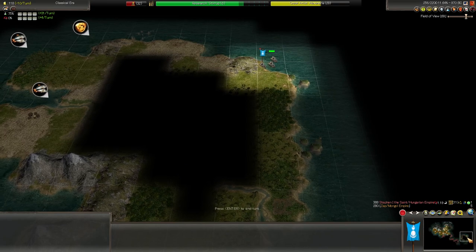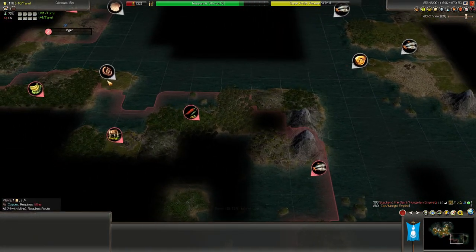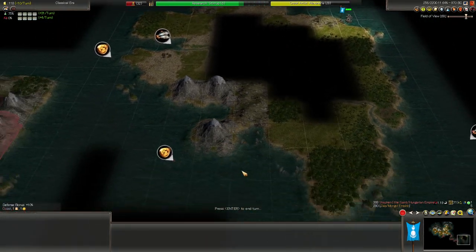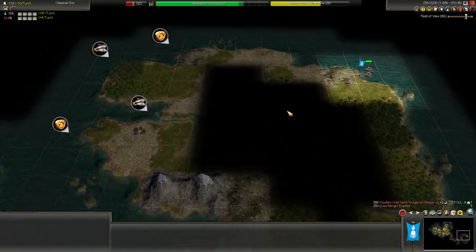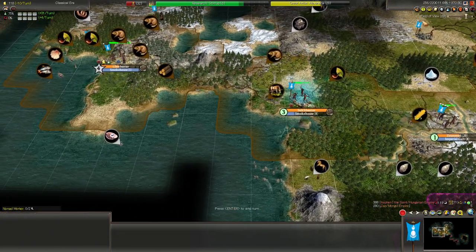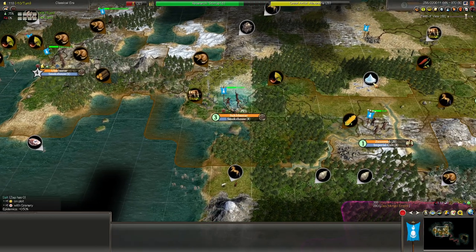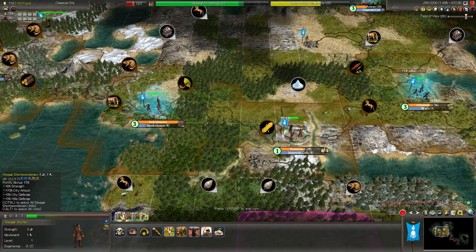We have a second galley still out here exploring somewhere — maybe it can't go back because we have closed borders. It's fine if it just runs circles around this island. This is too far away to be useful in anything that's going to happen to us anymore. So if we ever want to save the maintenance cost, I guess we can delete it, but right now we're not really paying maintenance since we've shrunk our army a little bit. We just have the experienced core that we conquered the Egyptians with.